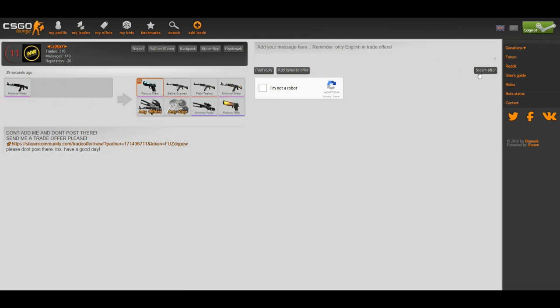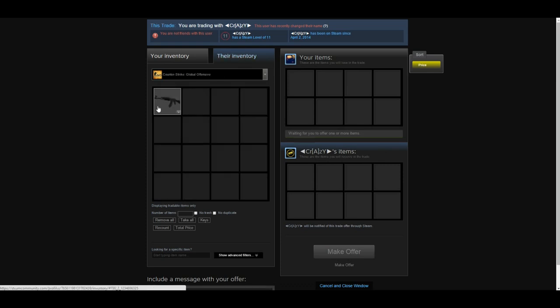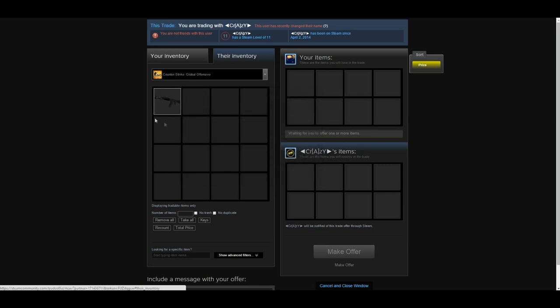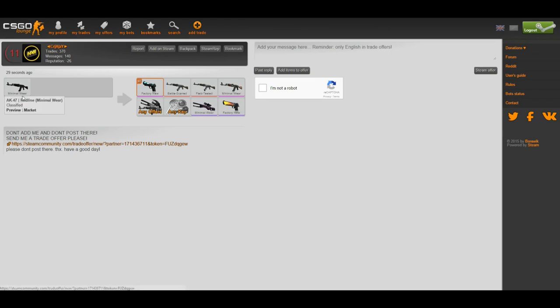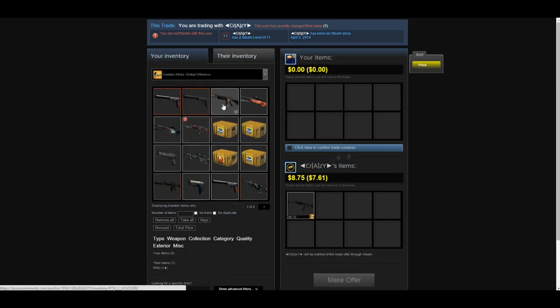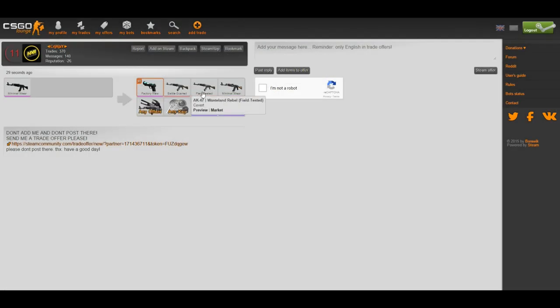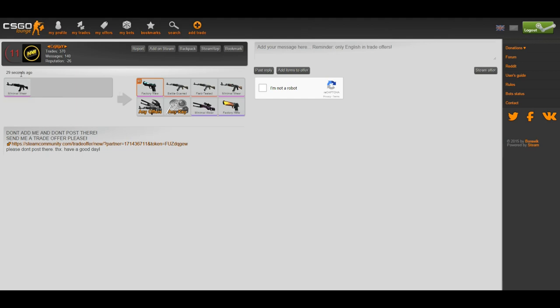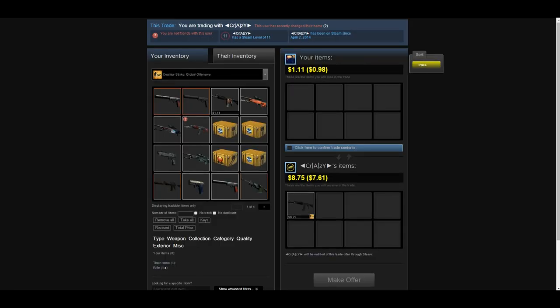Something fishy is going on. He only has one item — this is a common scam. It's a Field Tested item, and since he barely has anything in his inventory, a lot of people will mistake it and click 'Steam Offer,' then drag in one of the items he listed as wanted — items supposedly worth a lot more than the Field Tested, which is only worth about nine dollars. That's how he makes money through the scam — that's why he has negative 26 rep.